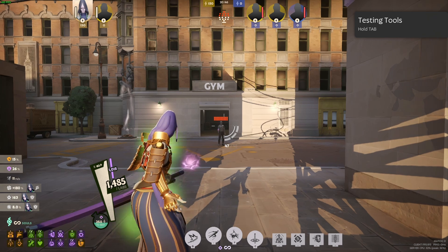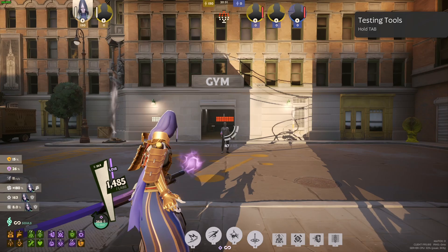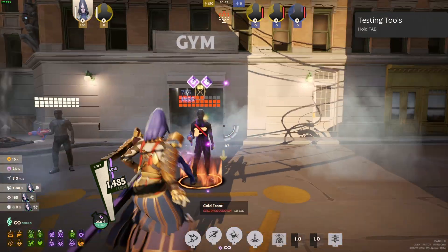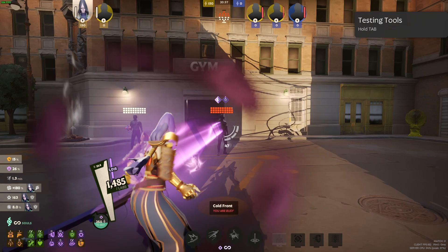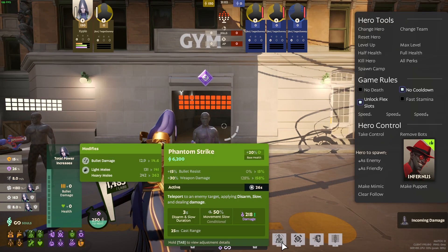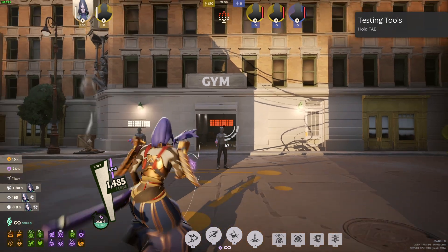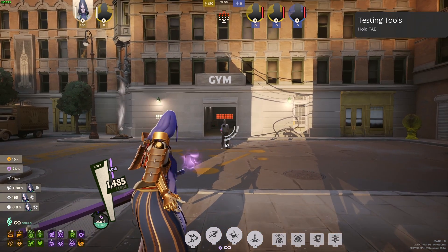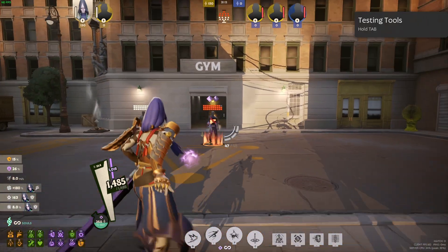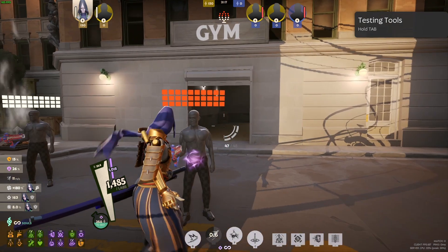Just to show you what Necros does, because he's the one that pretty much started it and that's who people keep referring to — he basically presses one button to do his combo. He presses one button to do his combo, and he does all three of the abilities on the bottom: Phantom Strike, Silence Glyph, and Cold Front, all at the same time to do a lot of damage to people. Then he'll melee after.